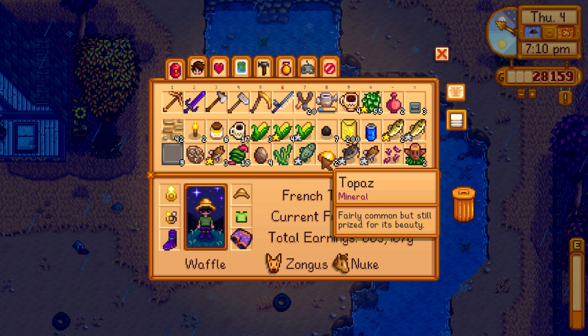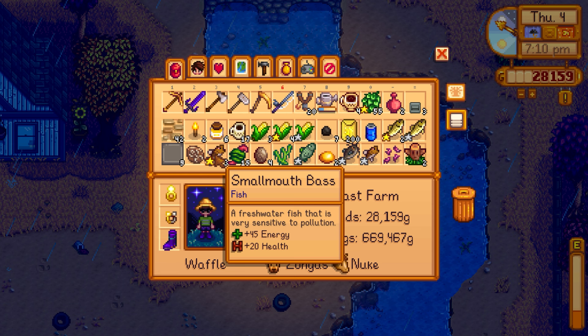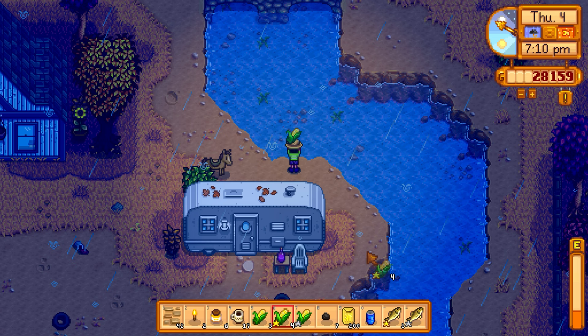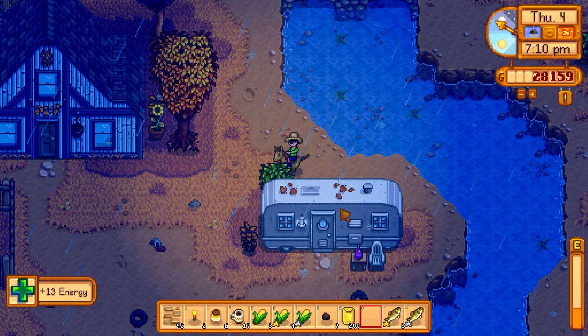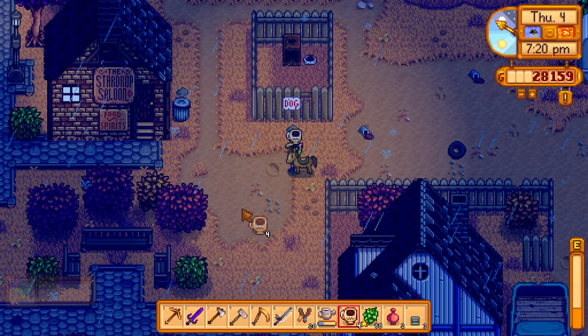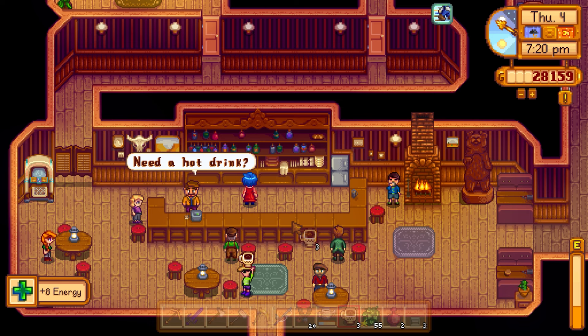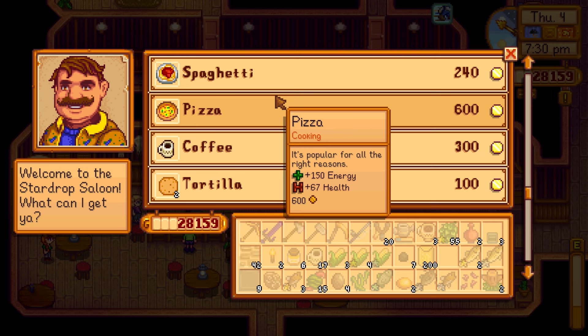Drinking a Joja Cola to free up some inventory space. Heading to the community center and also going to buy crab cakes for Elliott. At the Saloon — Gus has tortilla, coffee, and crab cakes for 550 gold. He has unlimited stock. Crab cake gives 225 energy, 101 health, +1 speed, and +1 defense.